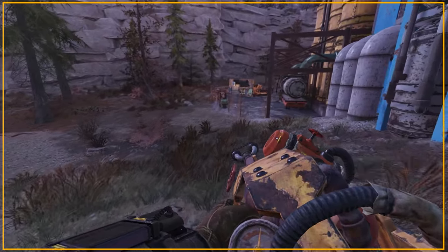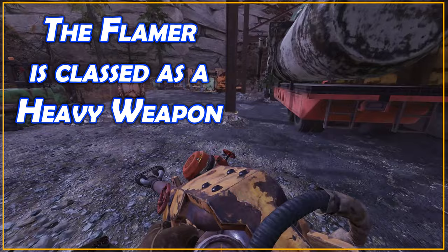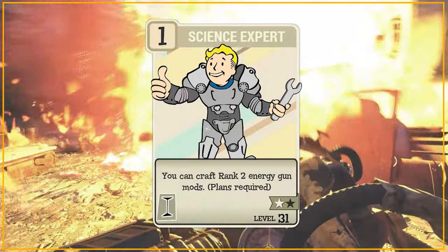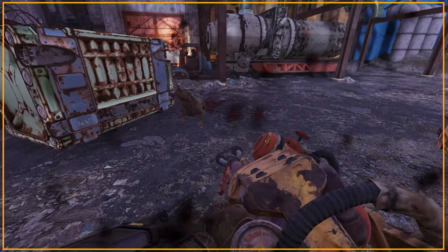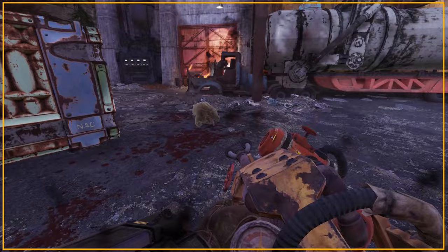The Flamer is classed as a heavy weapon in Fallout 76 and can be crafted at a weapons workbench once you have learned the plan, although you will need the Science Expert card to do this. It's craftable at rank 30, 40 and 50, where the higher levels require slightly more materials to craft, so if you're crafting to scrap for mods just go with level 30, or level 50 for the final build.